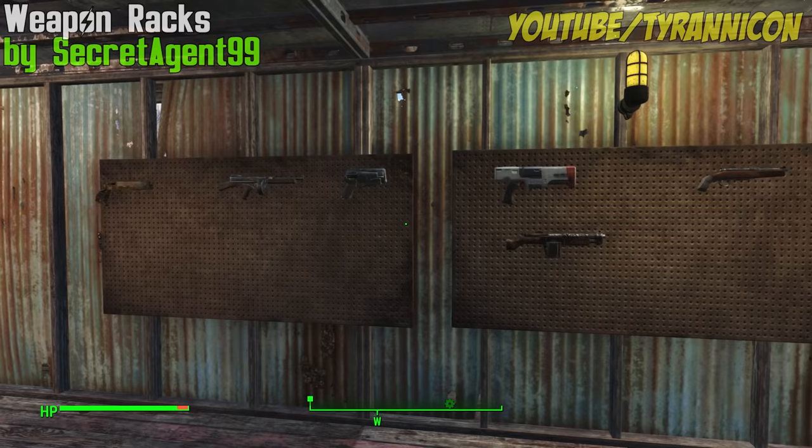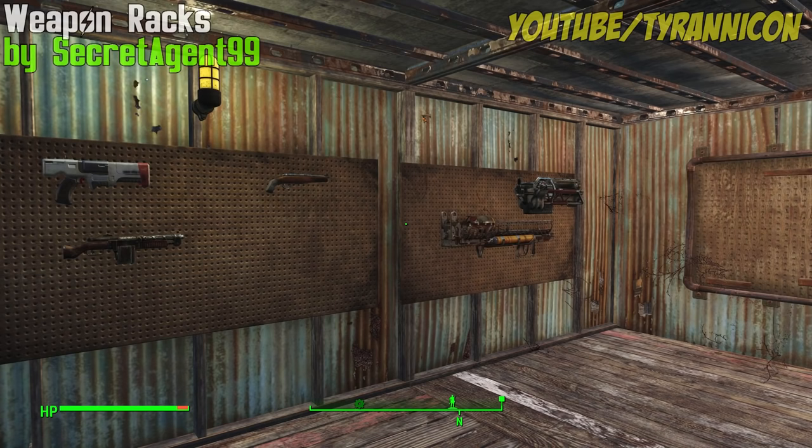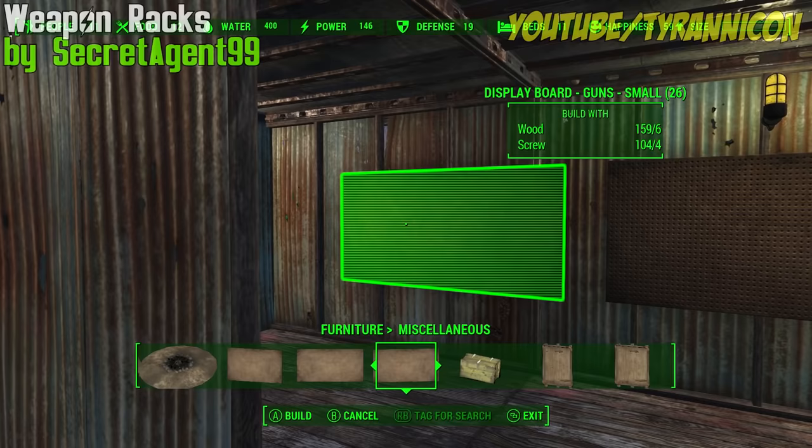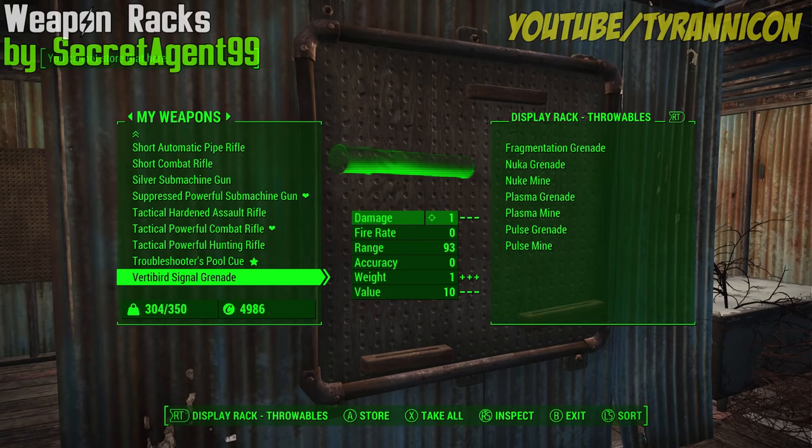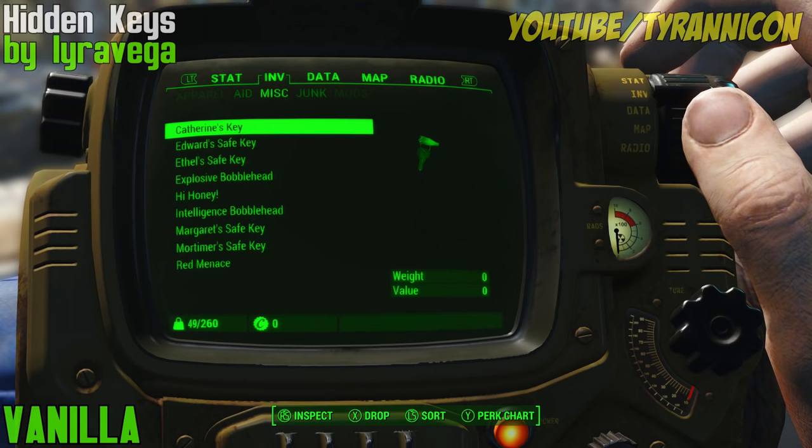Weapon Racks by SecretAgent99. Got a proud selection of weapons? Want people in the Wasteland to see it? This adds functional weapon racks to your settlements. Display your weapons proudly and with honor. It's got a rack for every category of weapon, from large guns to throwables and even tools. Can you believe it? The racks are craftable in your settlement workshop under the category Furniture Miscellaneous.